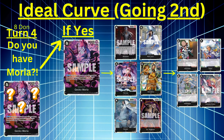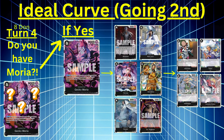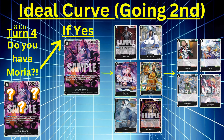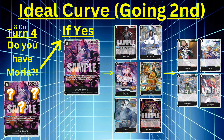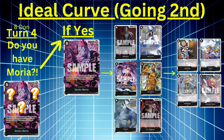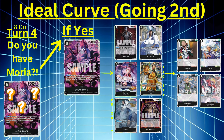Turn four, eight Don — prioritize Moria. If you have him, cheat out Absalom, hard play Rob Lucci, cheat out Perona, hard play Borsalino, or Kuzan. With your other two Don, play Brand New. For cost reduction, remember Suru and Helmepo. If you want to build up trash more, use Sindri. Hopefully by turn four you have more cards in trash, but always be thinking about how you can best utilize your trash with Moria.